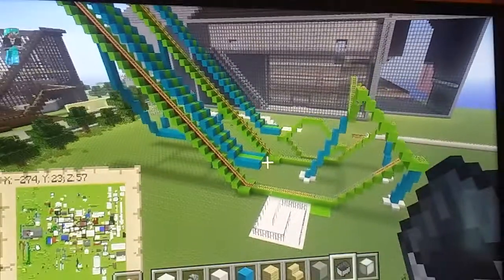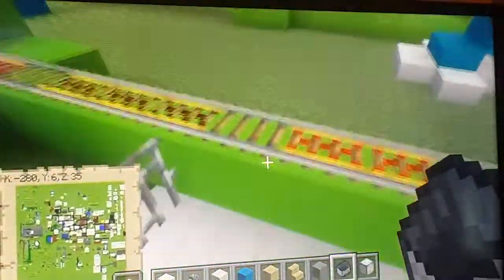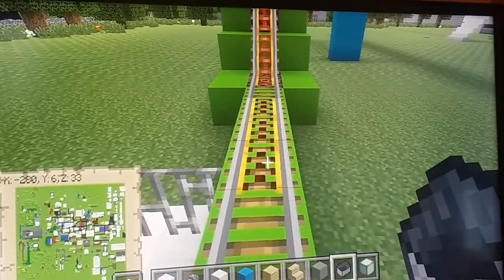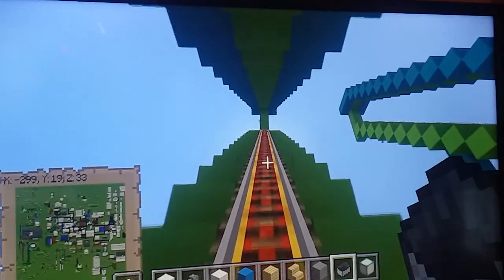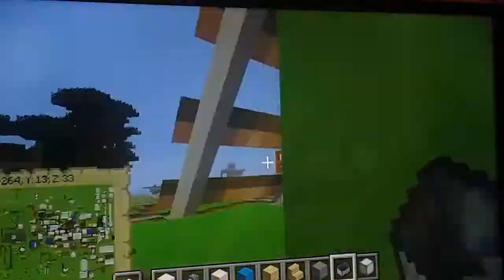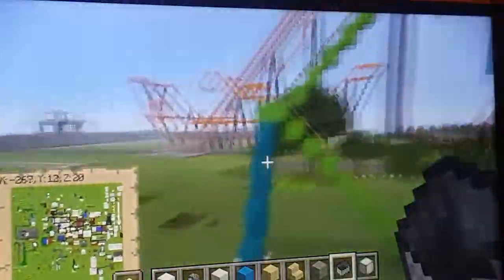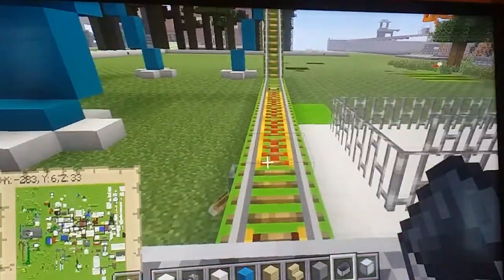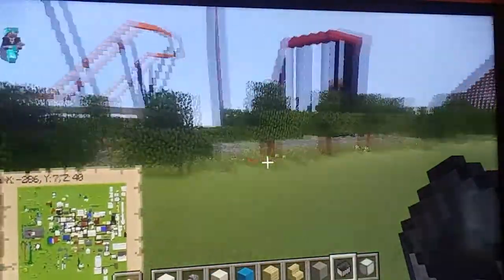This is my Vekoma boomerang — it was a very tough one to build because of the backwards and upwards sections, and I still haven't fully figured it out. This hill you don't have to lean because it's soul sand with powered rails, but then you'll want to lean for this section. Here's my really funky cobra roll thing — and we're back up the hill. Yeah, that's a really crappy ride, but I needed a Vekoma boomerang because almost every park with good roller coasters has one.